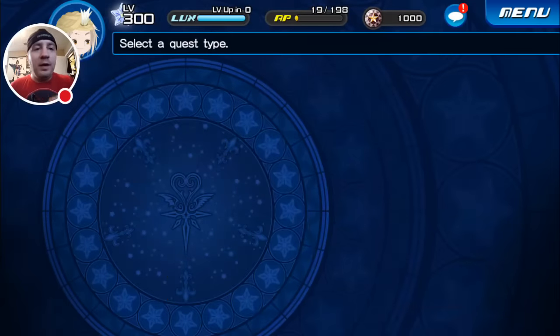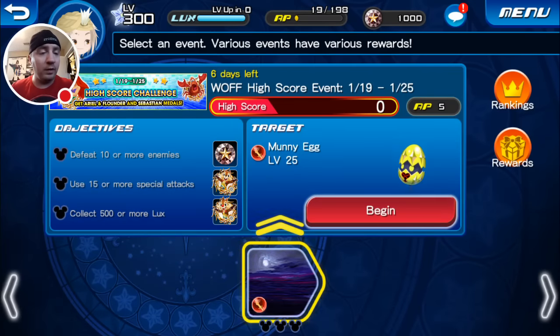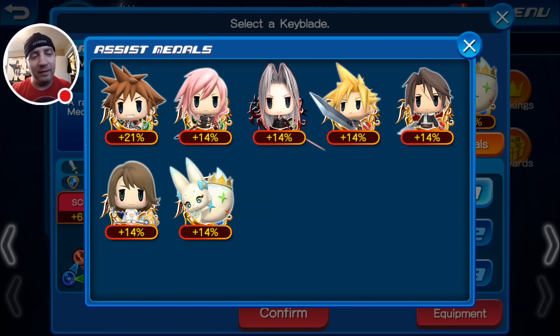One thing I was a little disappointed by is the format of this event — because Square is definitely going the 'pay to play to advance really well' route, unfortunately. All the boosters are only the World of Final Fantasy ones, and the only 21%-er is the Tier 4 Waffle Sora. I thought that was kind of not cool. You're guaranteed a Waffle Medal in one pool, which is pretty cool of them, but you have to spend jewels in order to get further in this high score event, which kind of sucks.